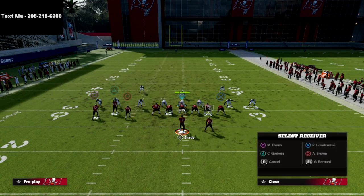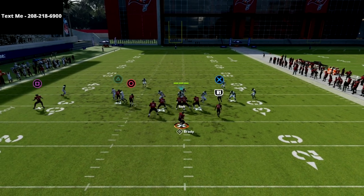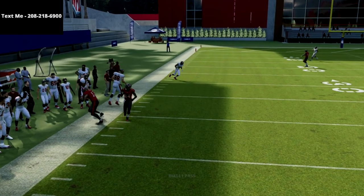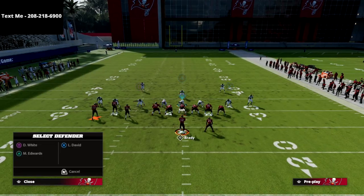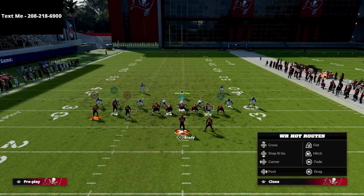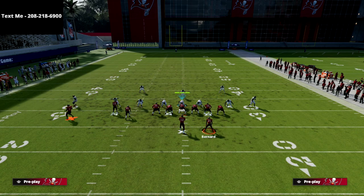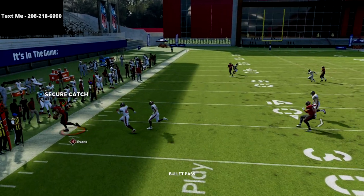You don't have to motion him all the way out — sometimes it's actually better if you don't in this year's game. Last year you needed to get him all the way out. The hot routing in this year's game is so weird; players don't always do what you tell them to. I'm putting him on an out route and just going to snap him at the numbers.